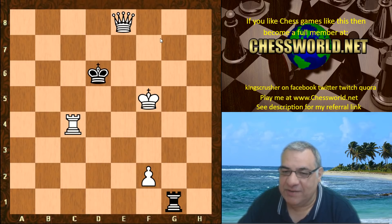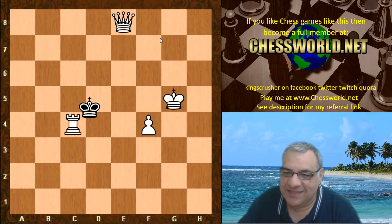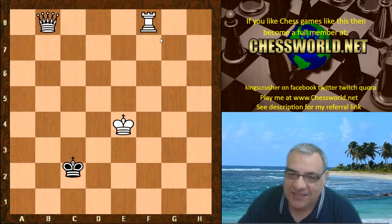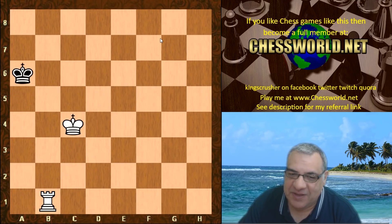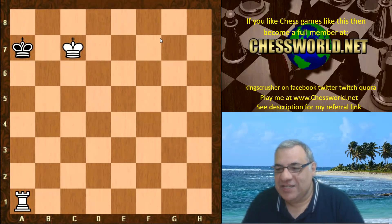Leela is officially in trolling mode. That's taken, there's no stalemate, and now this pawn is 'rooked' — not queened. The queen has been given up for an even simpler tablebase win position. A bit of entertainment from Leela at the end of this game — and checkmate!